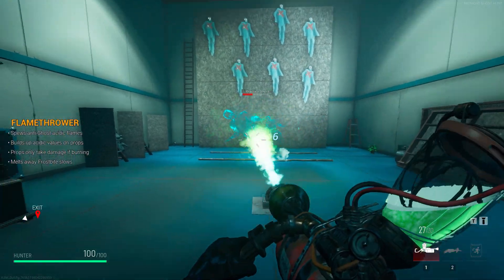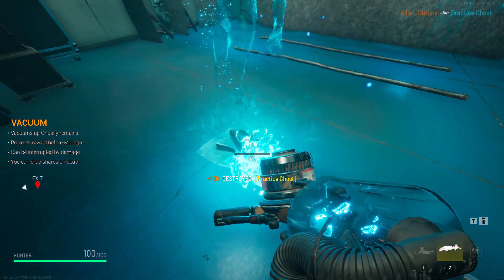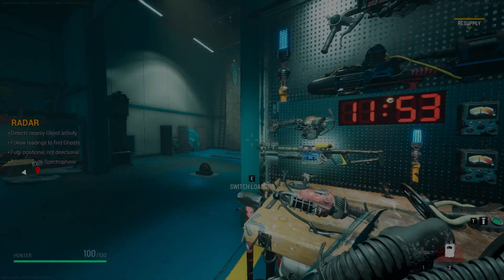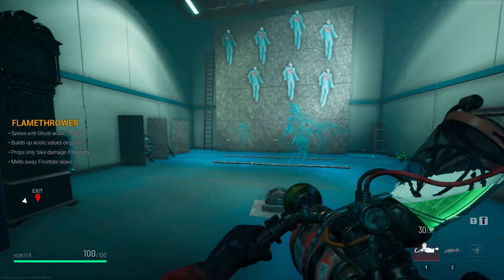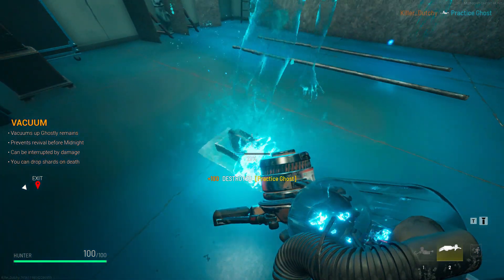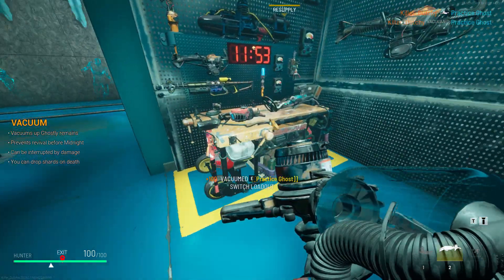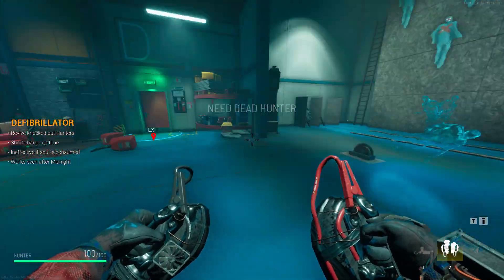The Vacuum is pretty simple — after you defeat a ghost they leave ectoplasm lying around. If you vacuum those up, you prevent other ghosts from reviving them. Another benefit: at the end of the night if a ghost survived and you go into the red state fighting all four, vacuuming ectoplasm makes them a bit less powerful, giving you a better fighting chance.